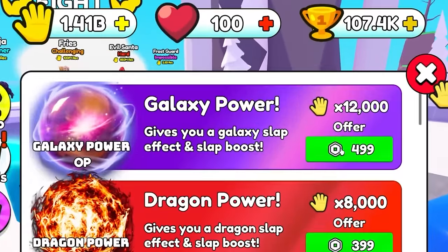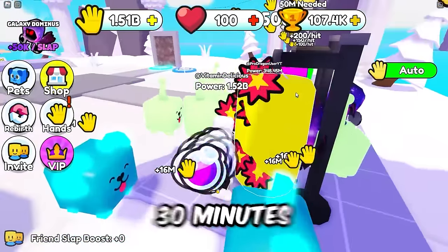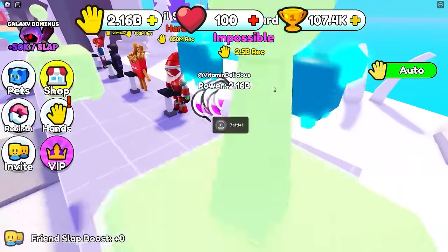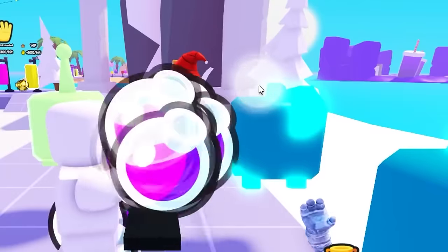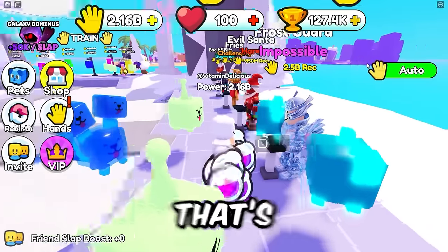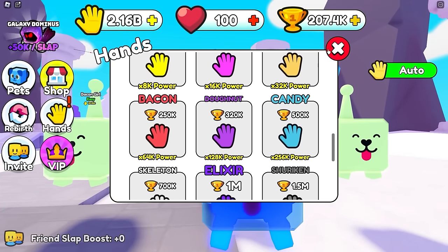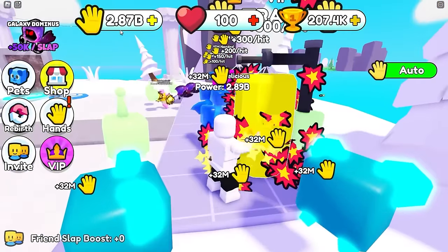Just suffer for about 20-30 minutes and you'll be as strong as me. How many wins do I need to go to the next world? 250,000. Let's kick this guy's butt - at 175,000 wins I get sparks, times 32,000 power! That's way stronger than the pay-to-win slapper. I now have 200,000 wins - come here sparks! Times 32,000. 32 million every single slap - I'm at 3 billion power just like that!